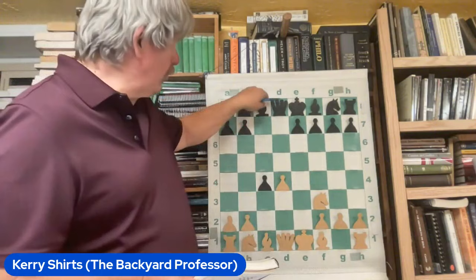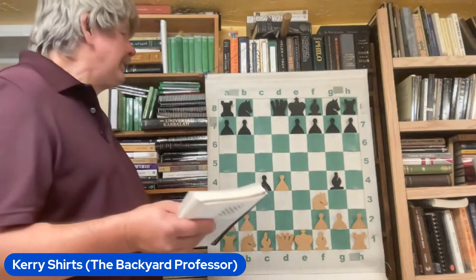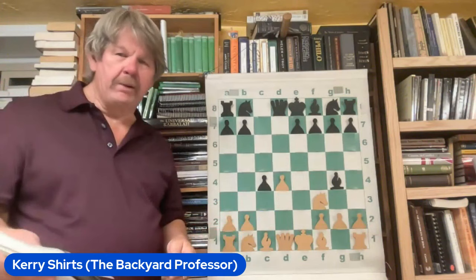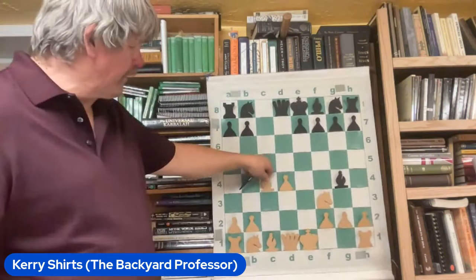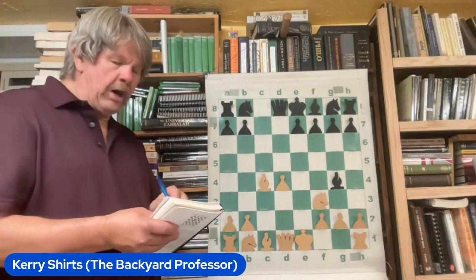His opponent brings up something too early — he goes ahead and bops the bishop out there. As a rule, you need to bring your knights out first. Every rule is meant to be broken, but this really is a little bit too early. Janowski is going to show you why: he takes the pawn, developing a piece with tempo and eliminating a central pawn.